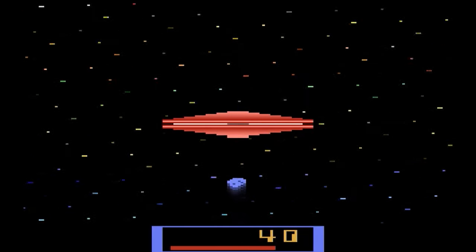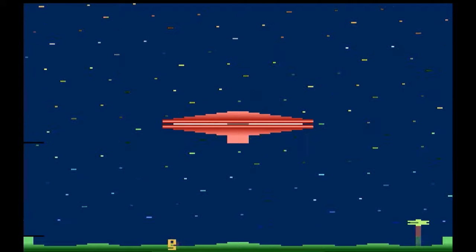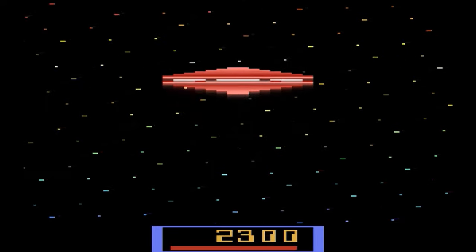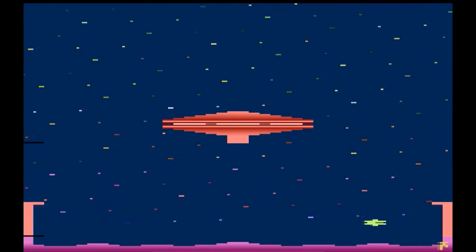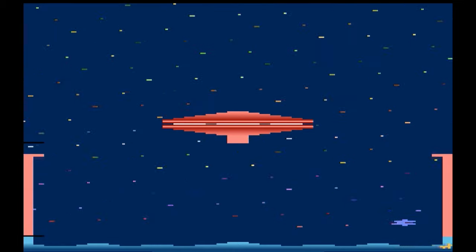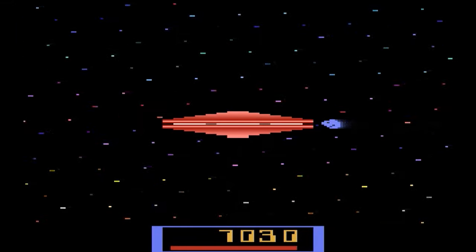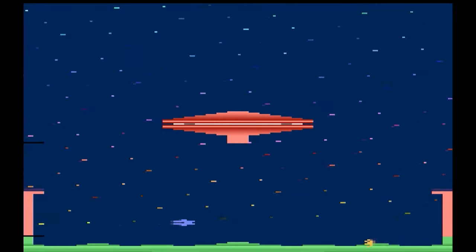Beaming up next, we have Cosmic Arc from Imagic, which is the sequel to Atlantis. You might have seen that little ship flying away at the end of Atlantis when you lose. You start out by defending your giant cosmic arc from asteroids — this part kind of reminds me of Space Zap, the original arcade game. Then you fly down to the planet and try to beam up these little alien guys into your spaceship. The asteroids get faster, there's a laser shield protecting the aliens, and you have a time limit. In some ways I enjoy this more than Atlantis and Demon Attack.